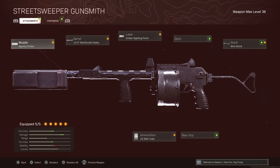When it comes to the class setup that I rocked for today's gameplay, we got the Agency Choke, the 13.3 Reinforced Heavy, the Ember Siding Point, the Wire Stock, and the 15 Round Tube. This class setup is still a really good one to rock with the Street Sweeper Shotgun, but it's just not as good as it was before the most recent update.